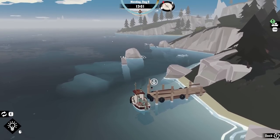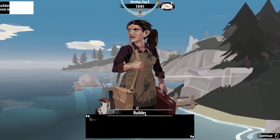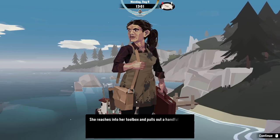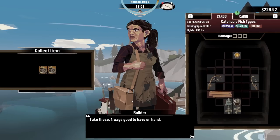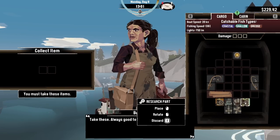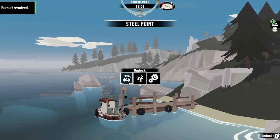We arrive at Steel Point and drop the builder off. 'You've done it — give me a short while to get things built here, you're welcome back any time.' She reaches into her toolbox and hands us two research parts. 'Always good to have on hand.' That's very generous — it might allow us to get another bit of research done.